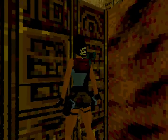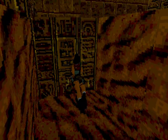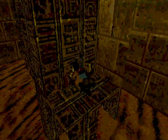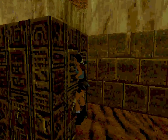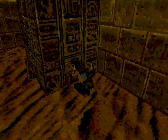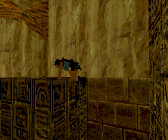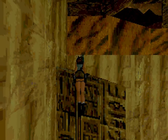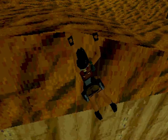Estos niveles de Egipto son ya laberínticos total. Hay que tener en cuenta bastantes alas, saber dónde abrir cada puerta, con qué palanca, con qué llave. En Grecia, por ejemplo, San Francisfoli o el Palacio de Midas, sí que pueden ser un pelín laberínticos, pero no dejan de ser lineales. Aquí no — si no te sabes el nivel, vamos mal. Pero bueno, para eso está la guía.